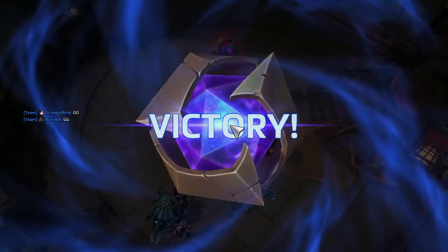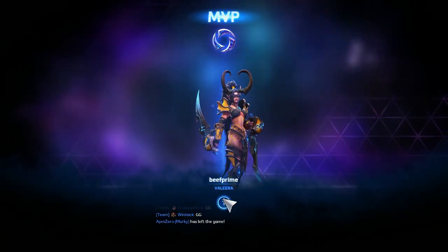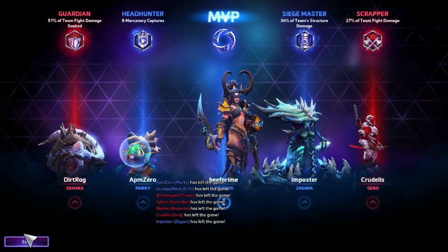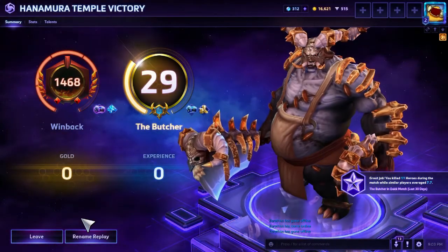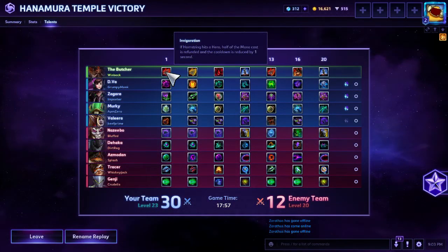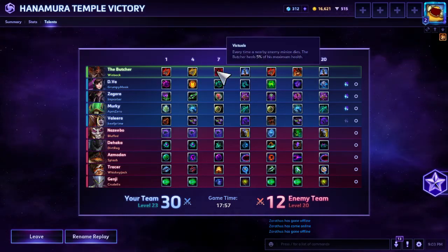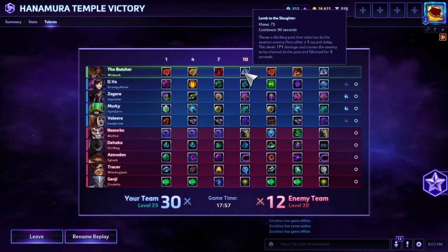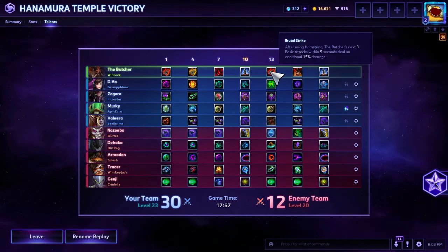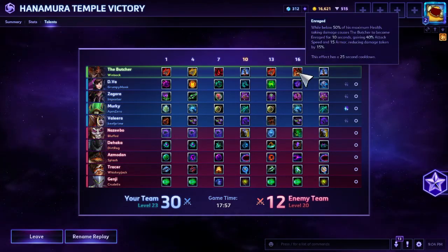Nicely done team! I loved the way it all came together — our specialists were special, and Valeera, you deserve it, you cheeky stabby lady. Our team enabled us to do the hard things at the end. That was The Butcher! Talent recap: Level 1 Invigoration to reduce the cooldown and mana cost of your Q when you hit people. Level 4 Cheap Shot for 100% more damage to people who are slowed, rooted, or stunned. Level 7 Victuals to get health back from lane minion meats. Level 10 Lamb to the Slaughter for lockdown. Level 13 Brutal Strike for more damage synergizing Q with auto attacks.